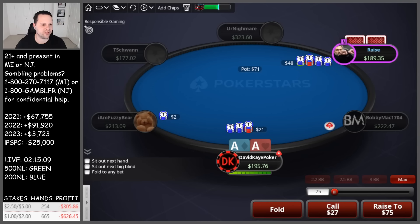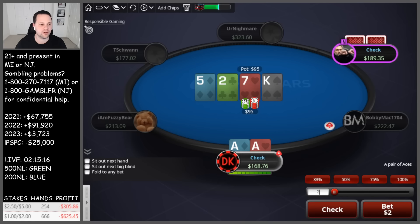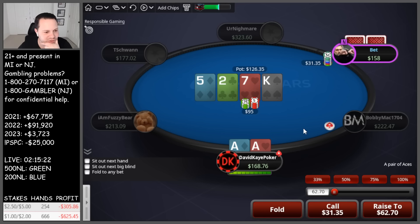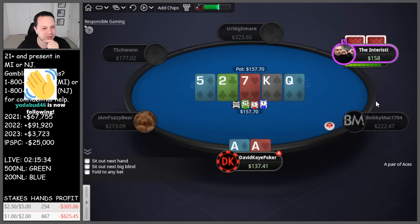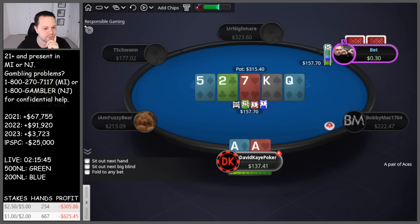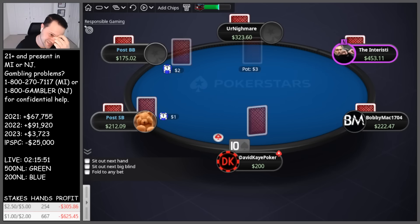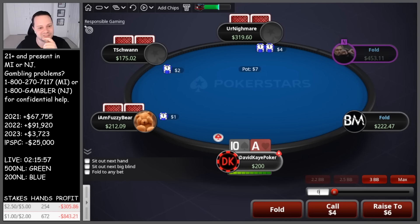Cutoff opens, 3-betting aces, get 4-bet. Some flat against some jamming — we'll flat this time. 7-5-2, check check. King on the turn — in general a good card for them. We do block the actual king-queen combos, but it's a good bluff card, so we just check-call here and plan to call any river. Queen river check. Going to be sad if he has kings or queens. He has about pot behind. Kings. Oh brother. What a day. It does have the kings. It's kind of a scary runout given the action, but they're just never, ever folding there.